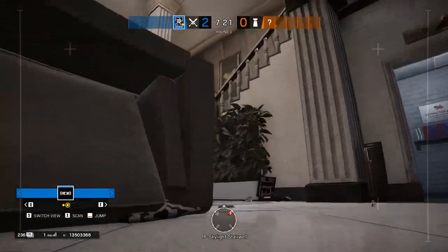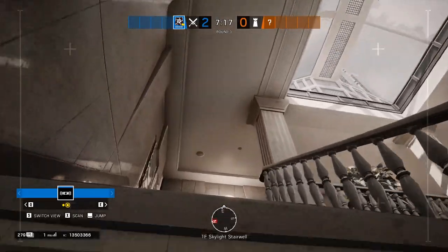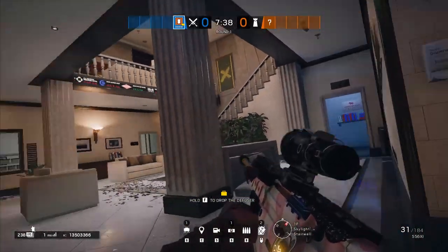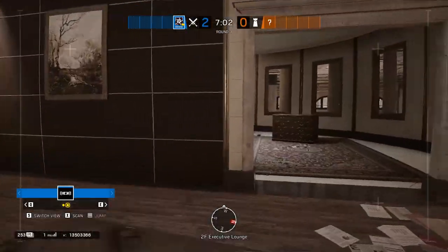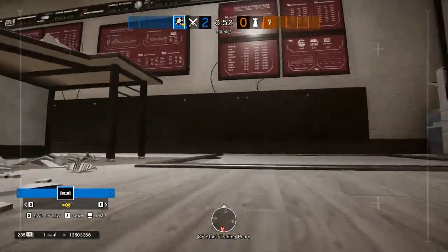The first part of this strategy is to gain control of the skylight area of the map on the first floor. This is going to be a difficult job as there are a lot of potential angles that you can be eliminated from here. While this guide doesn't include a roam clear, a very effective way of clearing is to work from the top down — droning together to push defenders away from the top floor, clear the first floor and force them back towards the basement site.